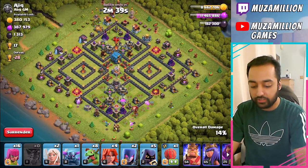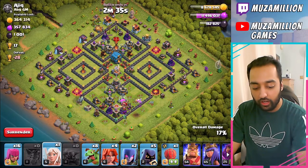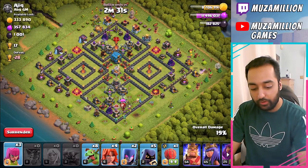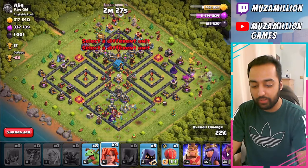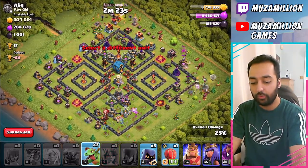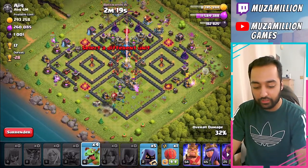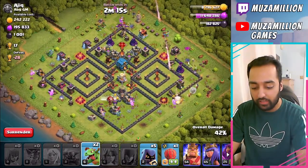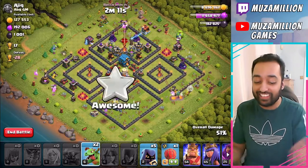And on the other side, we'll drop a P.E.K.K.A. here along with the 2 Healers. We'll drop Archers all there, along with the Witches, causing so much damage. And on this top side, we'll drop the Valkyries along with a Baby Dragon. Baby Dragon there, Baby Dragon on the other side. Now we're just spreading out the Baby Dragons so they target every building. We'll save 2 just in case we don't get that 50%.